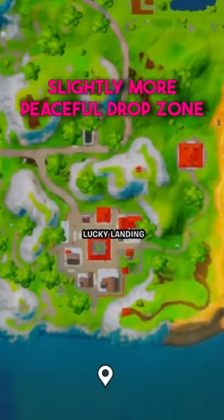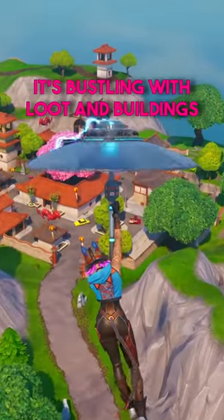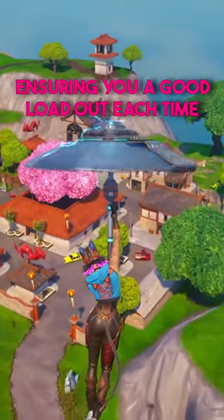Lucky Landing offers a slightly more peaceful drop zone. It's bustling with loot and buildings, ensuring you a good loadout each time.